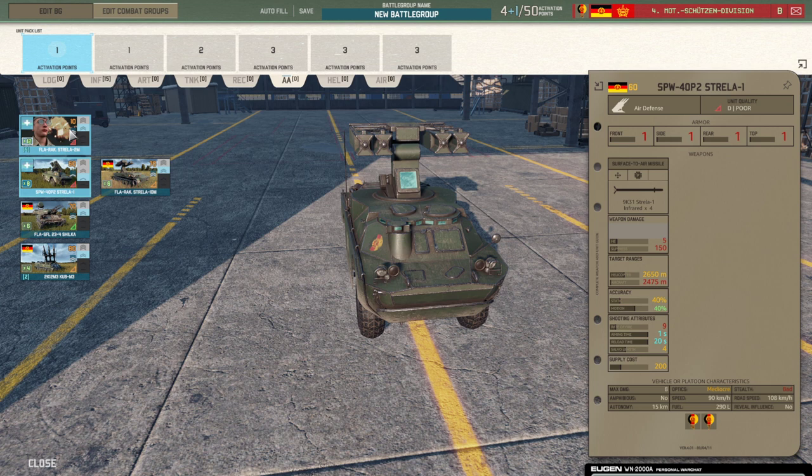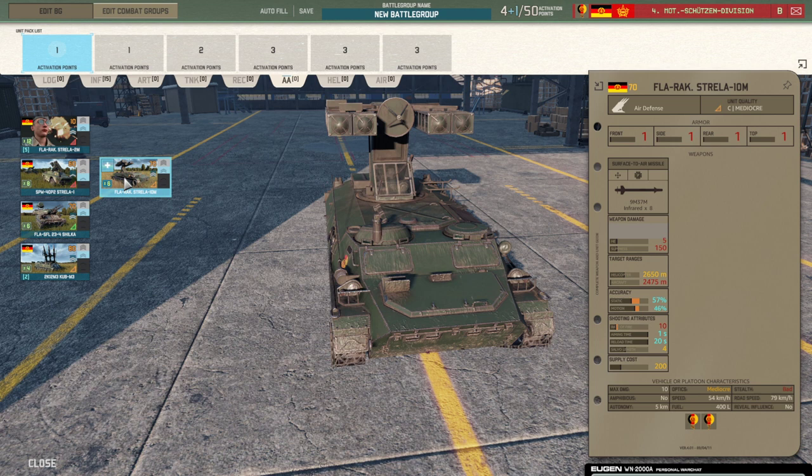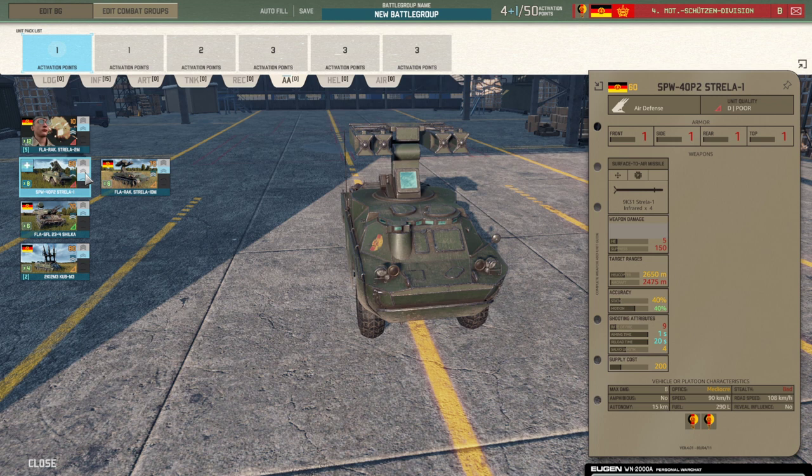In the AA tab, you now also get the Strela-1. It's not the most amazing AA unit — 40 accuracy on static and on motion — so you can drive and shoot inaccurately. Against helicopters it's pretty decent and comes with a lot of numbers. The question is whether you really want it over the Strela-10M, which has better accuracy for only 10 points more. But you now have the option between both.